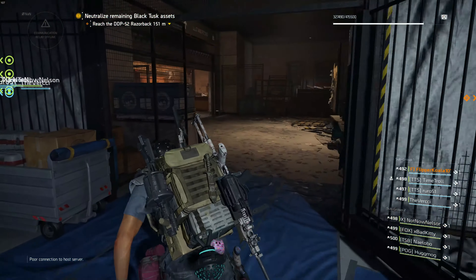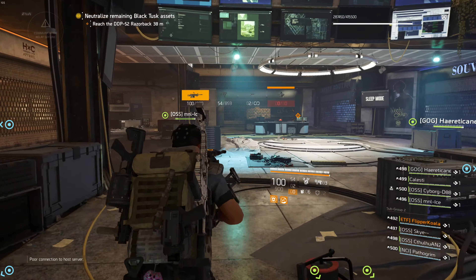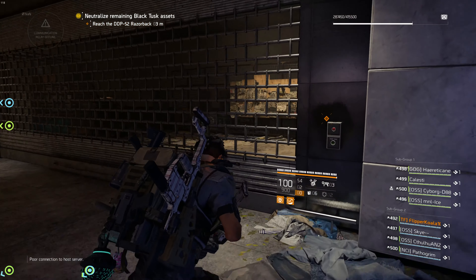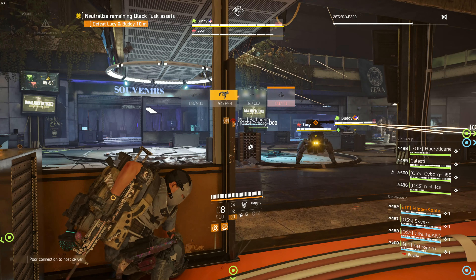Let's talk about Buddy and Lucy and how to clear them when you're doing raids. You'll encounter Buddy and Lucy, which is the third boss. They will be in an area with two opposing shops. There will be plenty of cover in and outside of these shops, which is really useful since Lucy has a one-shot turret that will spin 360 degrees every now and then and kill everything in its way.